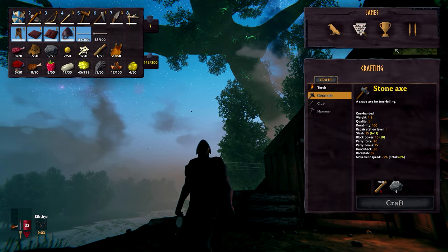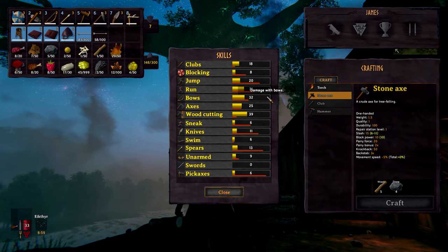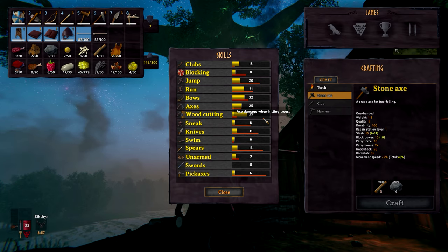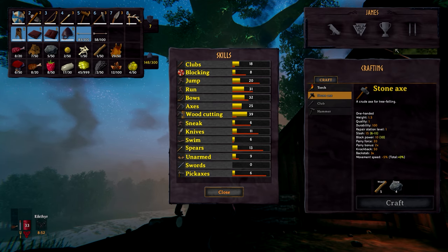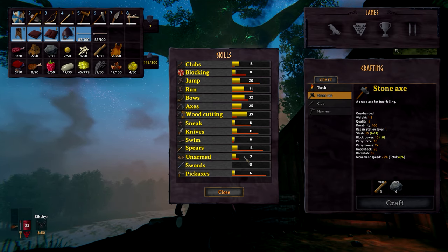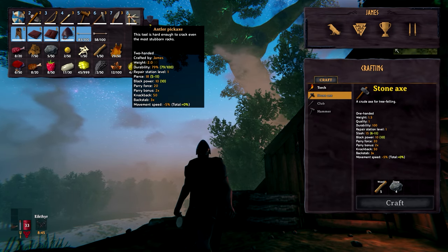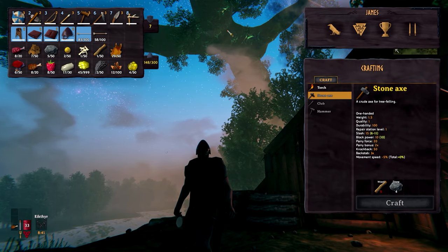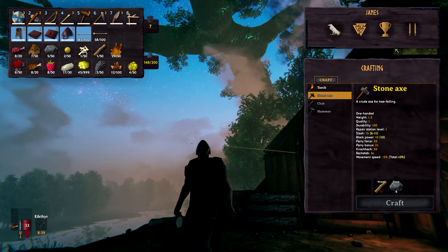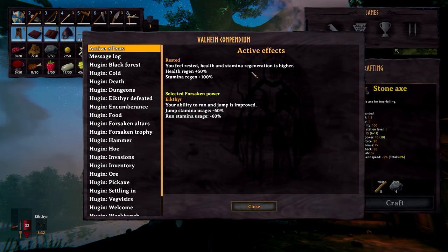Before we do that, I'll just go over our skill sheet so you can see how we've been progressing. Bows at a respectable 32 skill points. Woodcutting is still our highest skill, no surprises there, we've been doing plenty of woodcutting. I have gone ahead and crafted the pick, so now we can gather some metal and we can also level our terrain. I'm going to begin this episode by doing a little bit of building. Before we jump into any building, I just want to touch upon some of the status effects in this game and how they work.